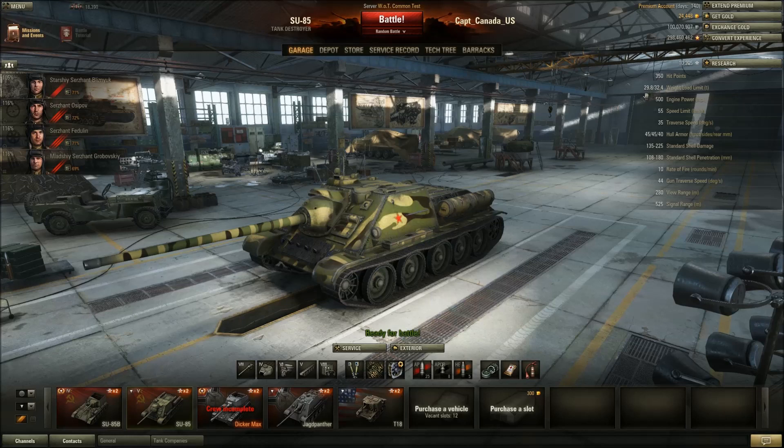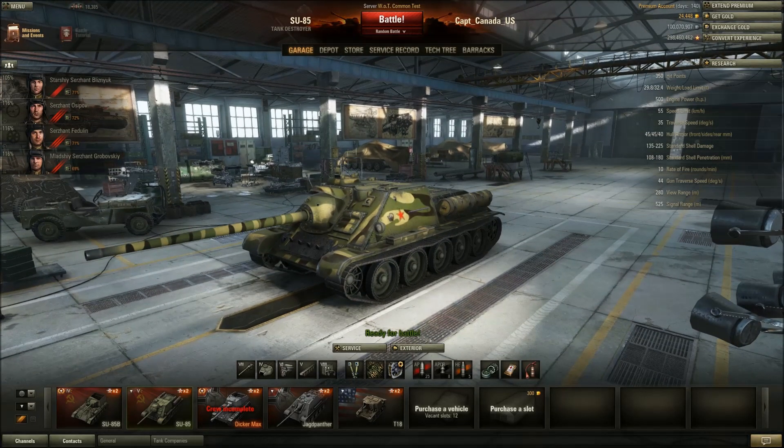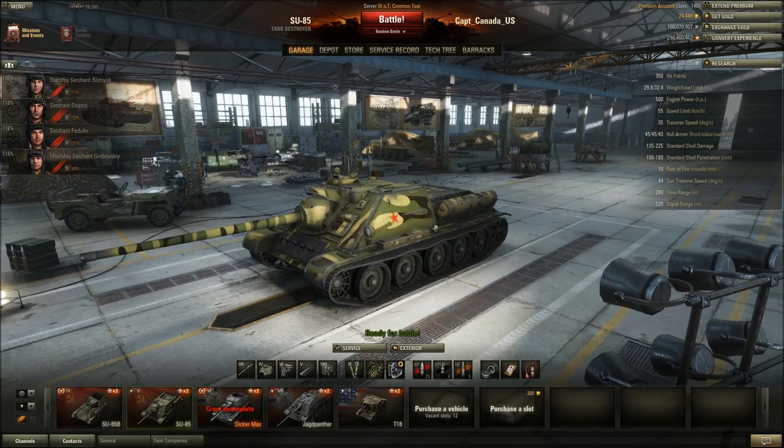Weight is fairly hefty at about 30 tons with a 500 horsepower engine. You have the choice of two engines, the second giving only about 20 more horsepower, so maybe not the best investment right away — it probably just gives slightly better acceleration. You can hit 55 km/h, and the tank moves around the battlefield quite well.